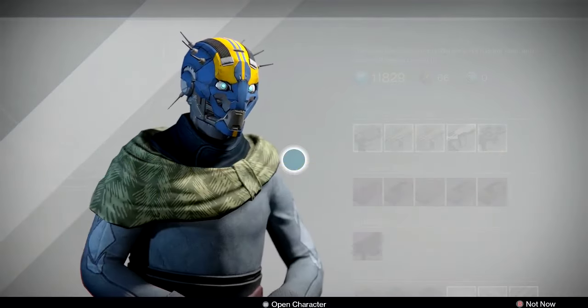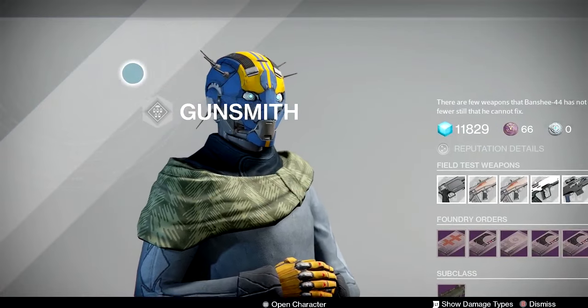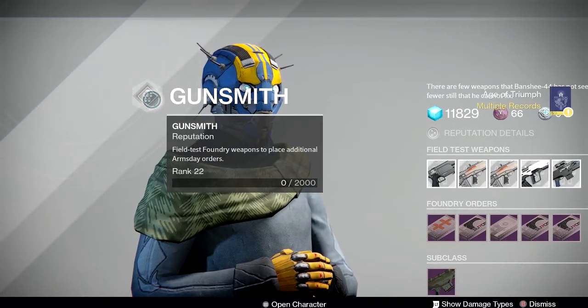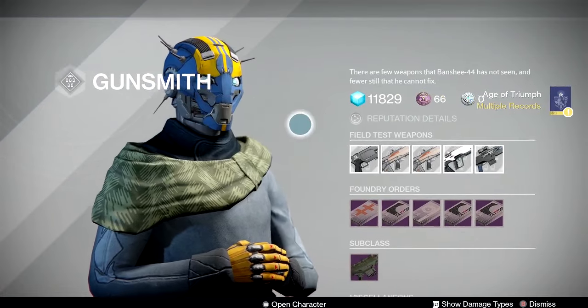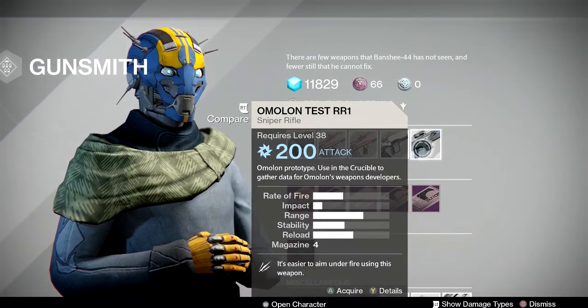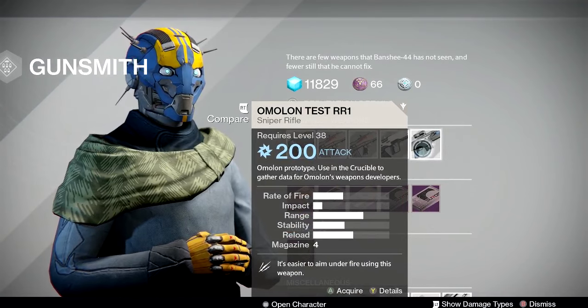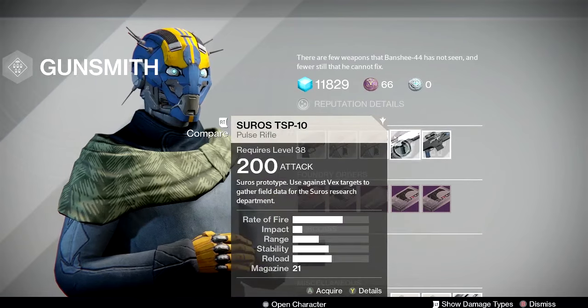First, let's talk about the field test weapons. If you have the Nightfall buff, you can get four field test weapons done and it'll take you a whole rank up. They're pretty easy, pretty fun, a change of pace — you can do them while doing patrols, bounties, leveling gear, and stuff like that.